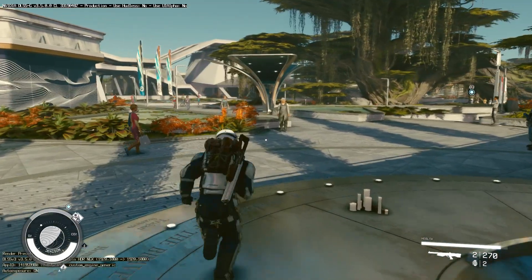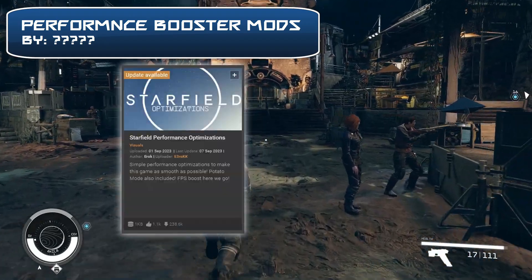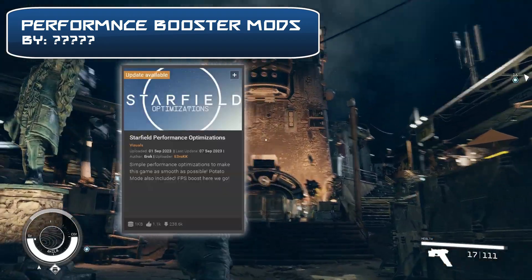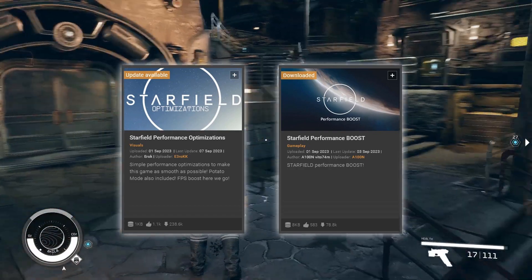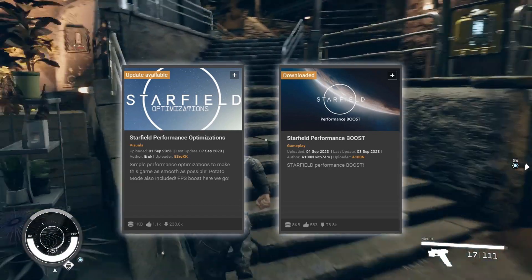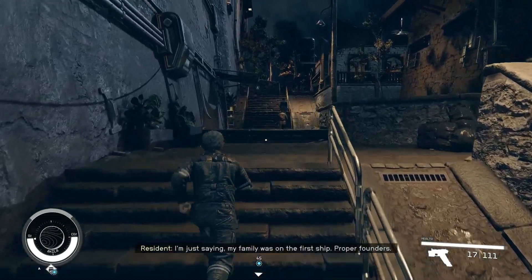Another mod that promises an FPS boost — there are actually two again — Starfield Performance Optimization and Starfield Performance Boost. Both mods do more or less the same thing: tweak the settings to give you more FPS without sacrificing visual quality.